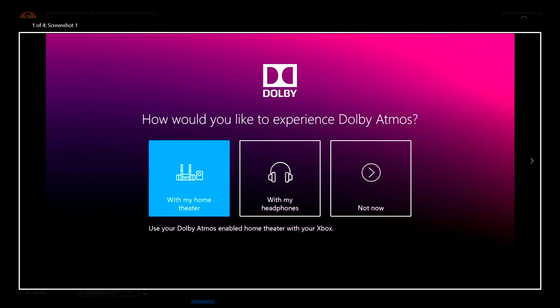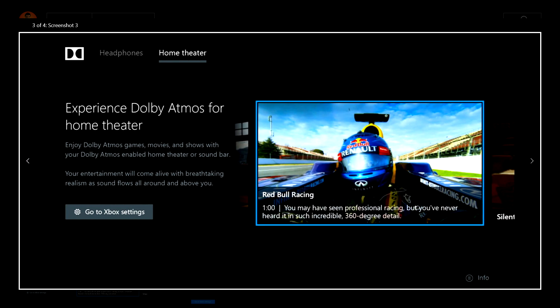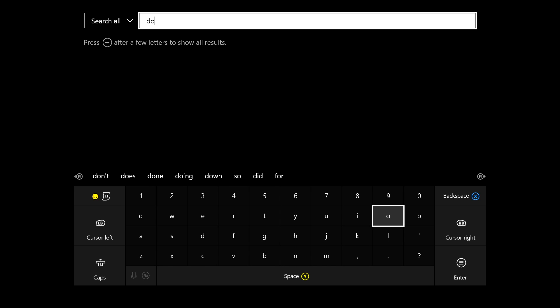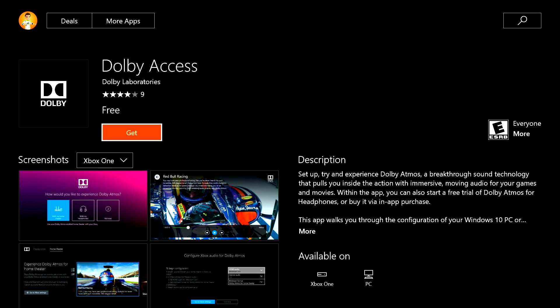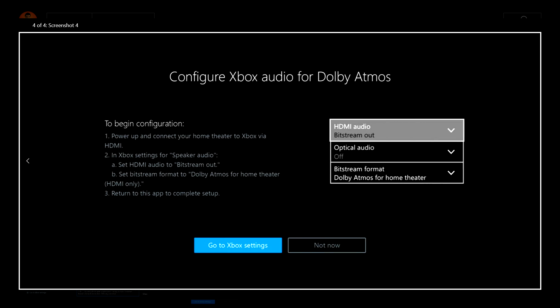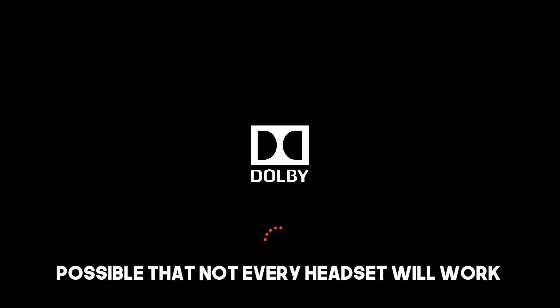What does surround sound on any headset mean exactly? It's basically Dolby Atmos, which you can get through the Dolby Access app on Xbox. Just go to the store, type in Dolby, and it should pop up. You can download the app for free, but you do have to pay for Dolby Atmos. What it allows you to do is have Dolby Atmos through any stereo headset, which is pretty remarkable.